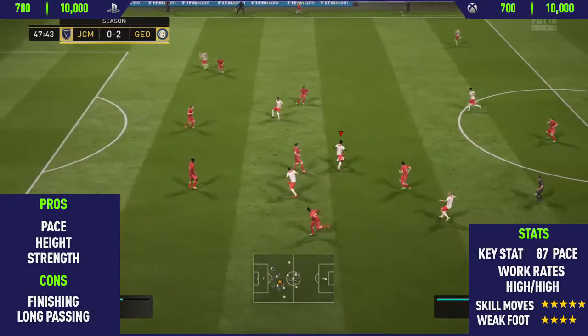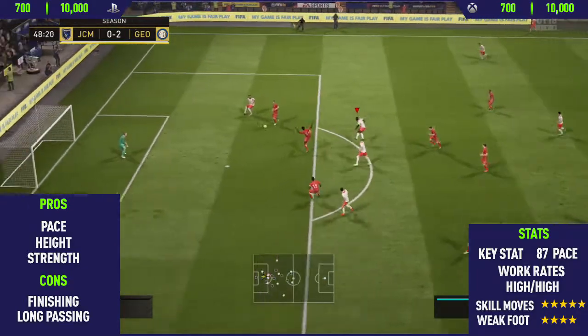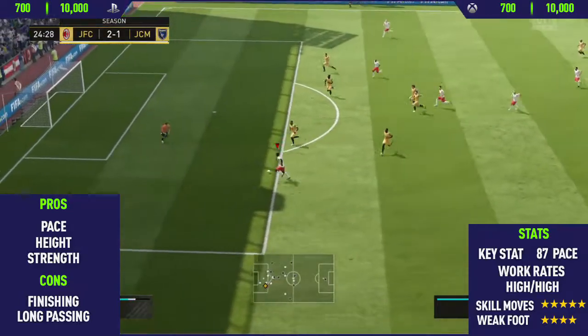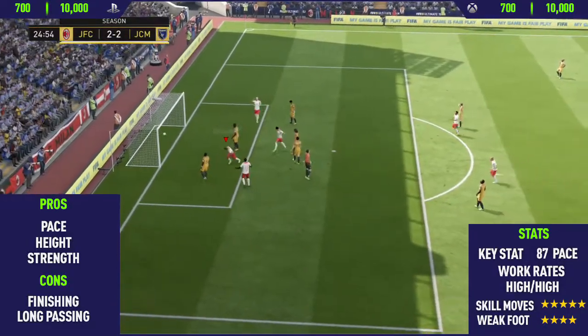The only other con I could find with this card is his long passing. He's not very good at playing the ball across the field, switching play, or even crossing. So the main thing you want to do with this card is get the ball, run at defenders, and use those five-star skill moves that he does have.